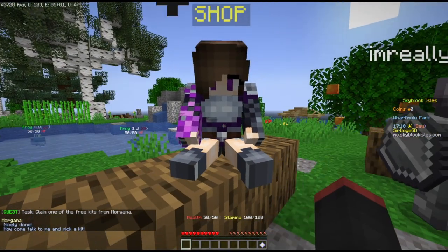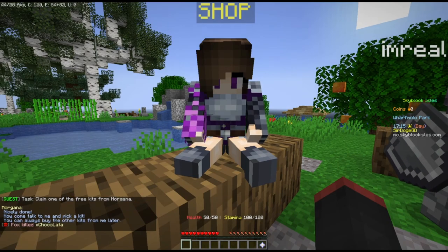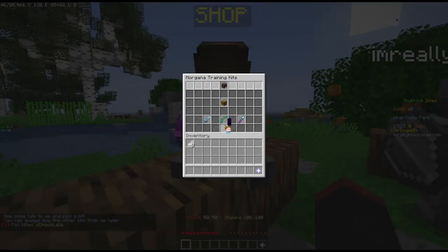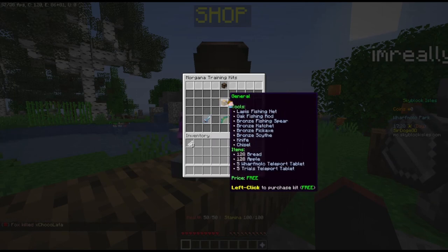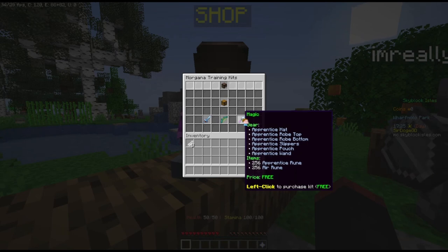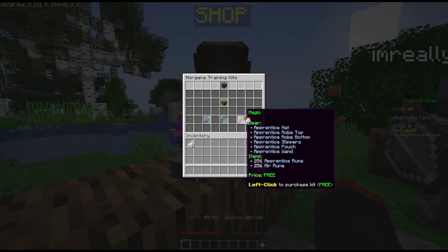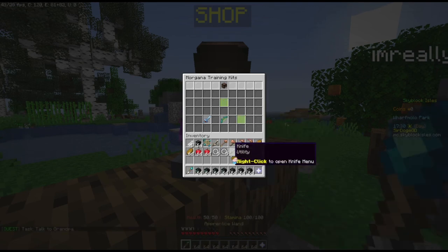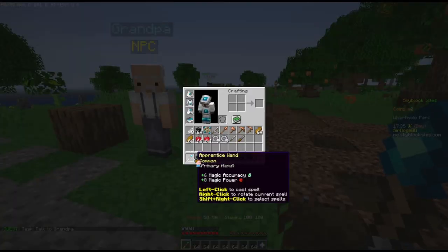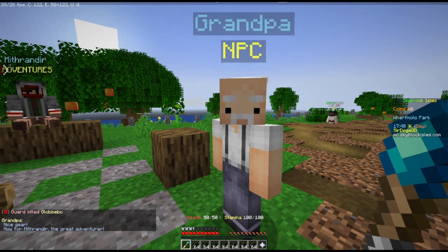Claim one of the free kits from Morgana. Nicely done — now talk to me and pick a kit. You can always buy the other kits later. So let's see — general, range... In WingCraft I was just warrior, I was like, forget it, I'll just go basic. So I guess magic this time. Oh shit — that's a lot. Oh, I love having a clean inventory. Hell yeah, nice gear.